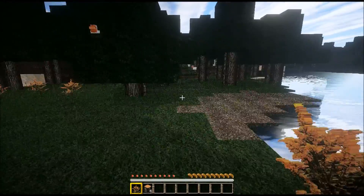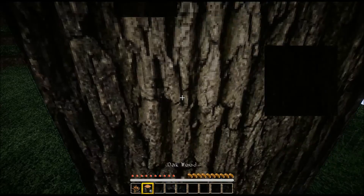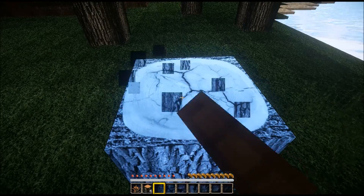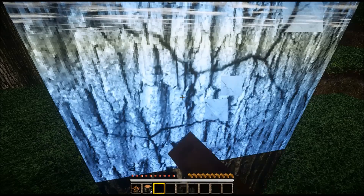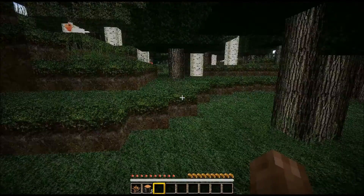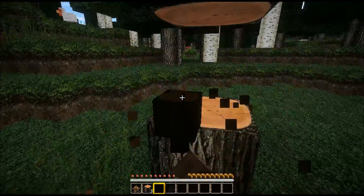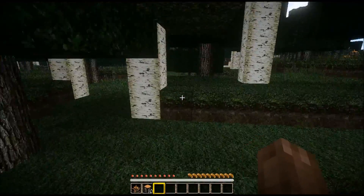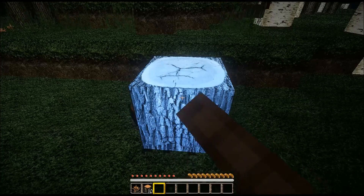I'll get a couple trees here and throw a little house together — take me a couple minutes. Gather some wood, make a couple tools, go to the top of this hill and show you the sun. About the time I'm done, you'll be able to see the moon and everything. Different shader packs have different things. I think I've got another resource pack on here that adds stars and the moon and a whole bunch of cool-looking stuff. I'll try that as soon as it gets dark.